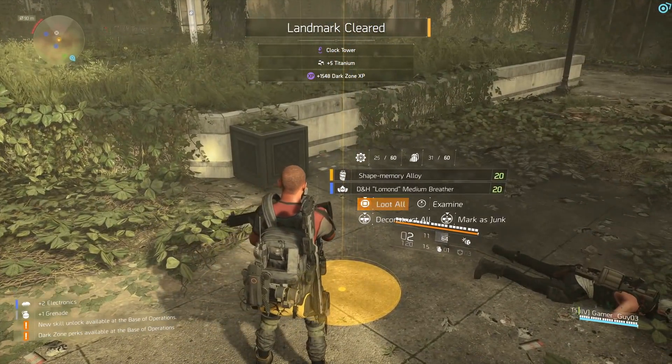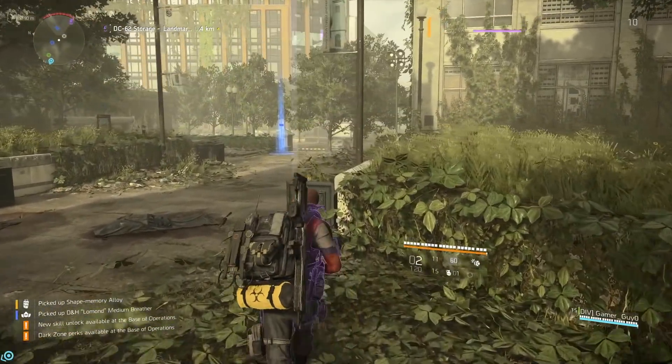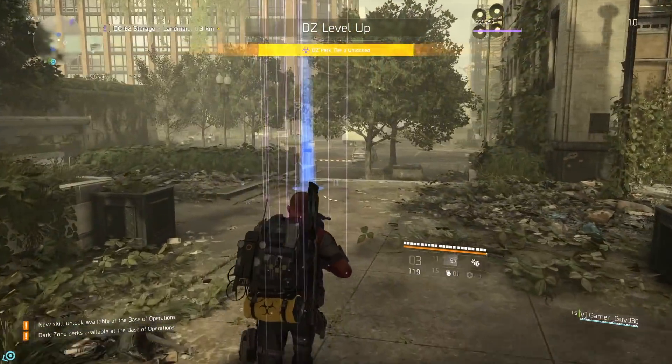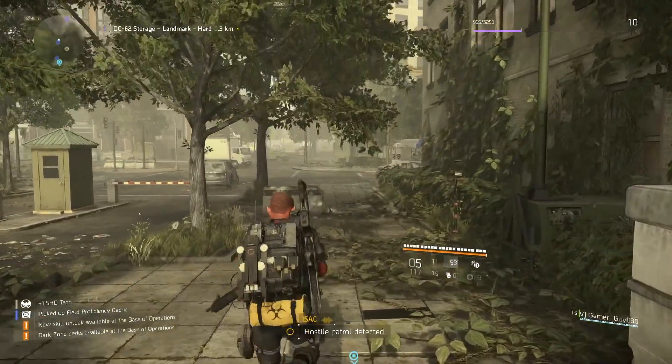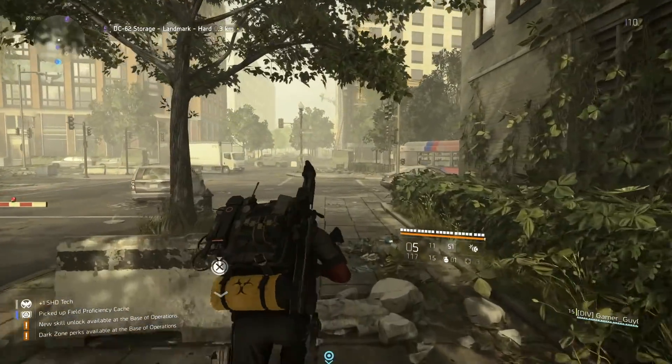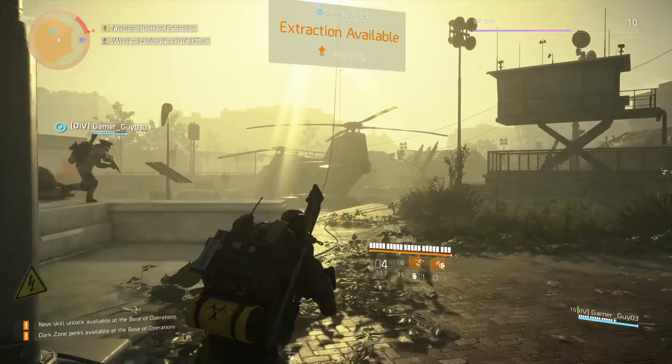Once your rogue level is cleared you can head right back out and start clearing out more landmarks as well. This is the method I use, and I was actually able to pick up my first gold after clearing out a landmark. A lot of gold components and resources were dropped from killing the gold enemies, so it's very worth it to go up and clear out some of these hideouts while doing the chests as well.